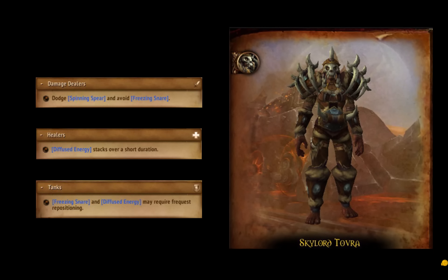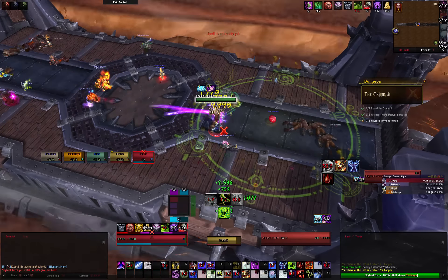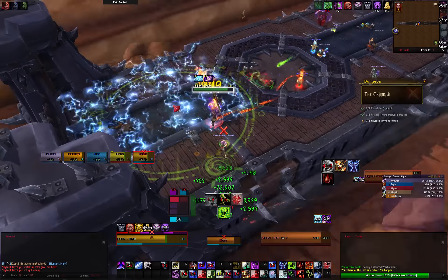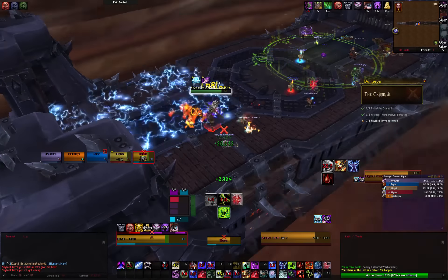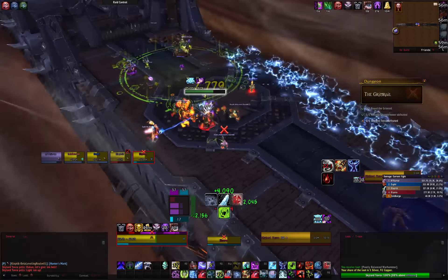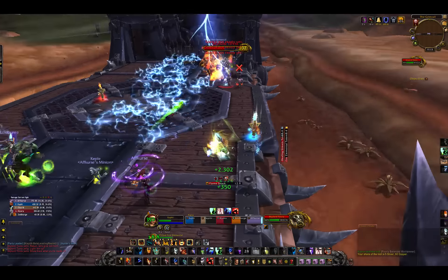Skylord Tavra is the last boss of the instance and is pretty simple compared to the previous two fights. At the beginning of the fight, Tavra will dismount from her Rylak, and it will take to the skies. Throughout the fight, the Rylak flies around and above the railcar, swooping down hitting the group with Thunderous Breath and leaving sections of the car covered in lightning. The breath appeared to be unavoidable damage, but be ready to move out of the lightning quickly as it deals a large amount of nature damage. The area covered by each set of lightning pools will increase each time, meaning you have less space to work with as the fight goes on.